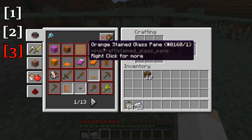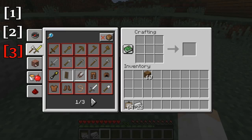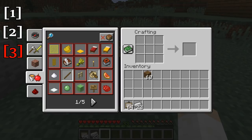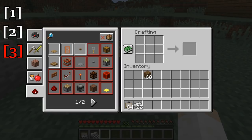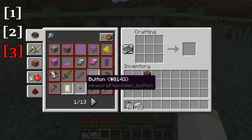So first of all we have some tabs over here — these are just general organization for things you can craft. This holds all your tool and armor recipes that you've learned. This holds all the blocks and stairs recipes. This is all the food and fuel and things like that. And this is all the redstone recipes you've learned. Now once you learn a recipe it will show up here and remain here for the remainder of your time on that world. And there's also a search function.